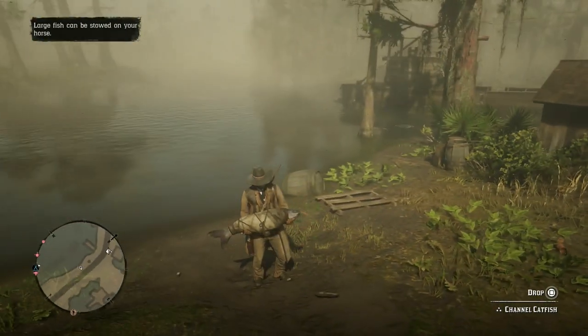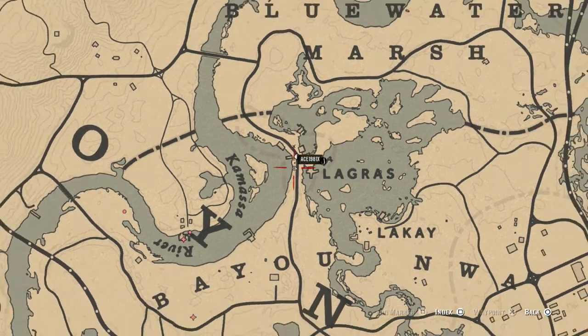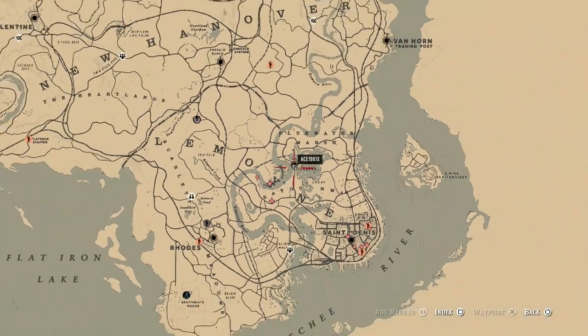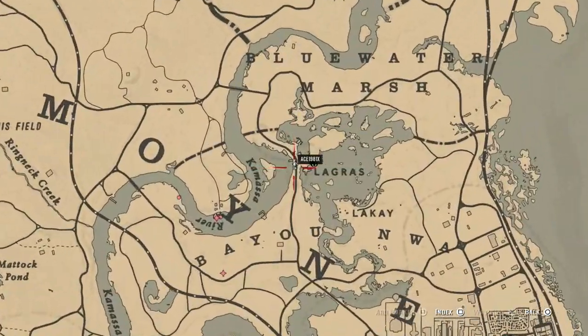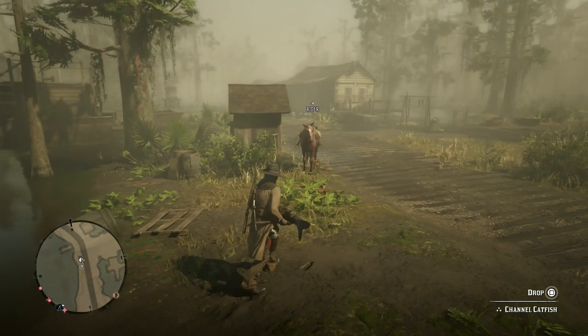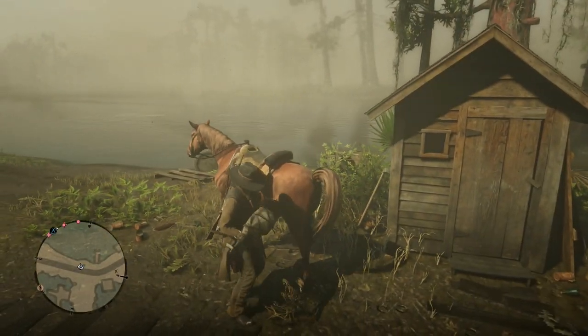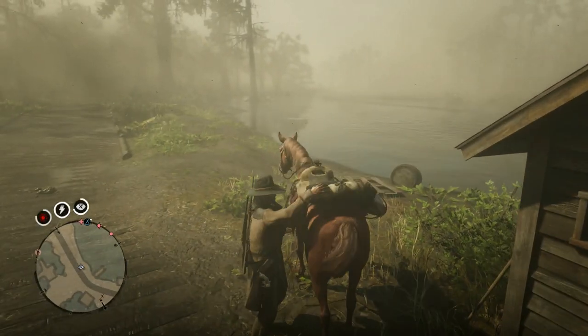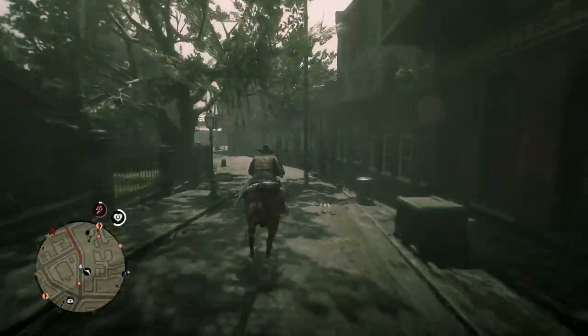Now I'll show you the location, which is right here just northwest of St Dennis. So you have two very nearby butchers — you can head to one at St Dennis and the other at Rhodes. St Dennis can be somewhat of a haven for violence, so I recommend Rhodes, but as you will see I did get taken out by a rival player on my way to St Dennis.